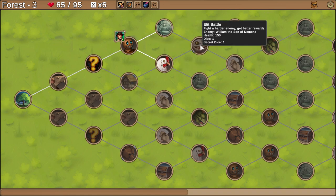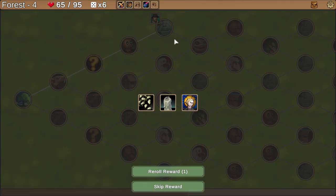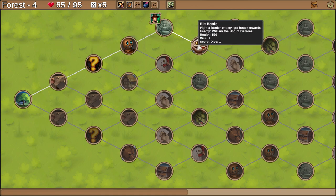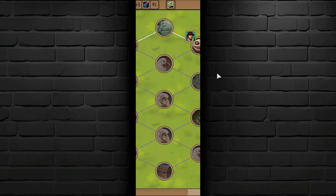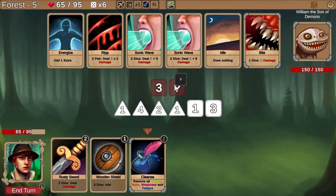Add another die would be good, or upgrade a die — let's add another die and give ourselves options. Check the blessing. I think we kind of want to go for scales — actually no. Oh, giant growth: gain plus one strength every three turns. Yes please! I do want to get stronger and stronger — I assume this makes me deal more damage. Elite battle, 150 health — yikes. William the Son of Demons, that's a strange name for a demon.